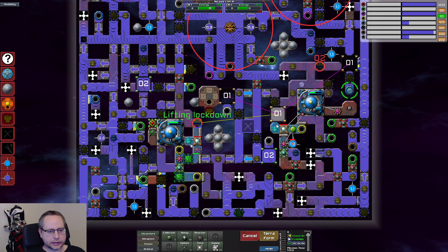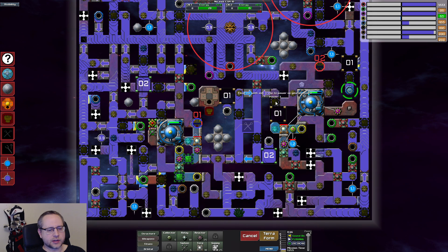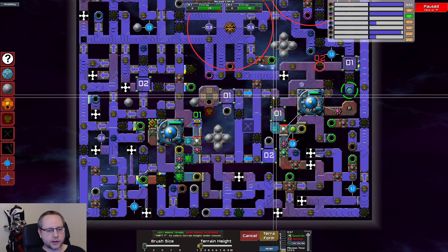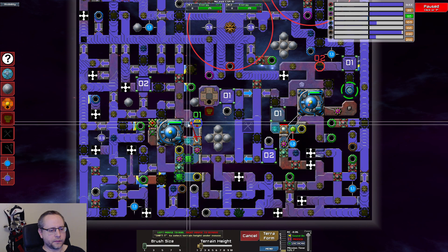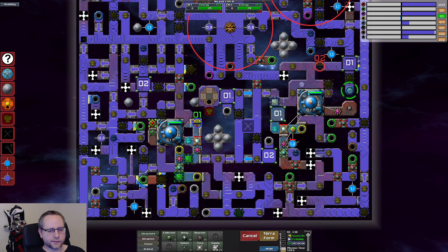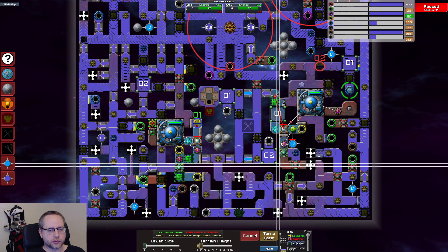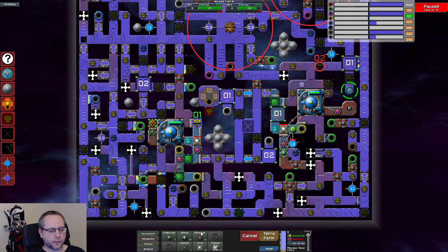We can do that right away. Here we want to close there. We've got this power-up, so now we're producing 4.8. After that's done I just need the last one here as well. Then we open up here — power is fine. Just build a relay there meanwhile.